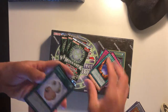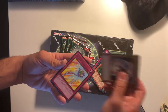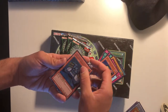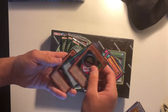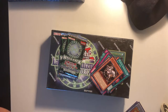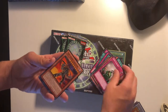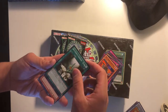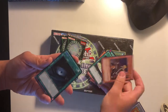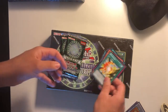Second pack: we have Stray Lambs, Green Baboon Defender of the Forest, Gamma the Magnet Warrior, Old Skull, Toon Defense, Gravekeeper's Descendant, Machina Defender, Morphing Jar Number Two, The Magical Dimension, and Horus the Black Flame Dragon Level 4. Nothing too crazy so far. We also have DNA Surgery, Dark Creator, Butterfly Dagger Elma, Dark Sage, Gravekeeper's Descendant, Dark Hole secret rare — that's pretty solid — Chaos Sorcerer, Fulfillment of the Contract, and De-Fusion.